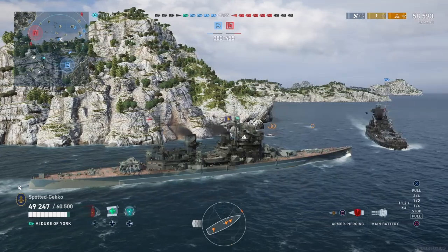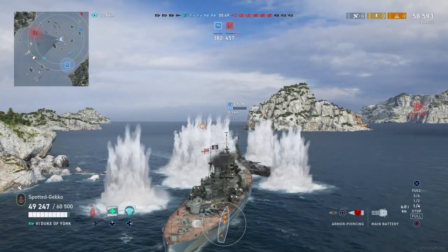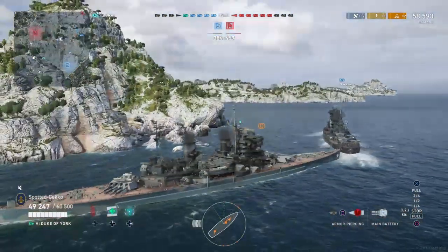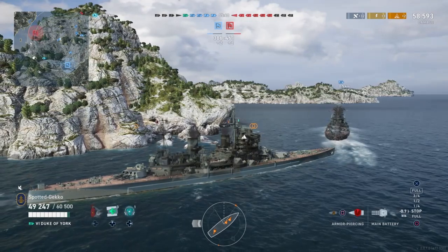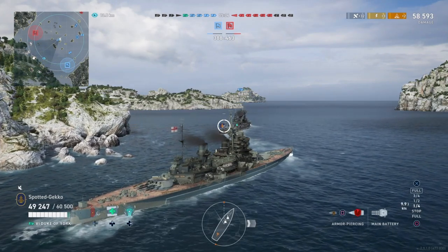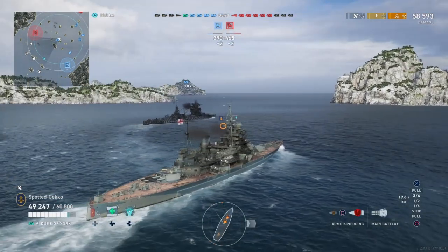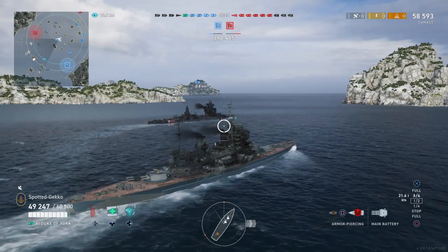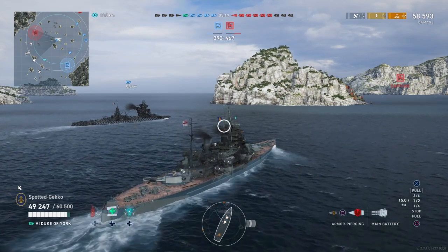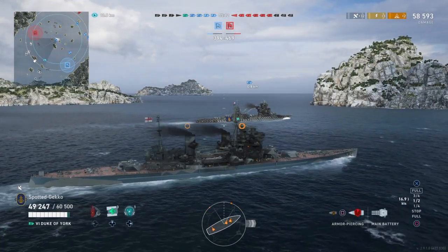We're coming around with about 58,000 damage so far. Even though we're going to lose this match, the Duke of York performed quite well in an average match with Nelson, and I'm quite happy about that. Nelson seems to be working better on the Duke of York than Cunningham for accuracy dispersion — though it could also be that I'm getting more experience with the ship. I'll go back and try Cunningham a few more times.